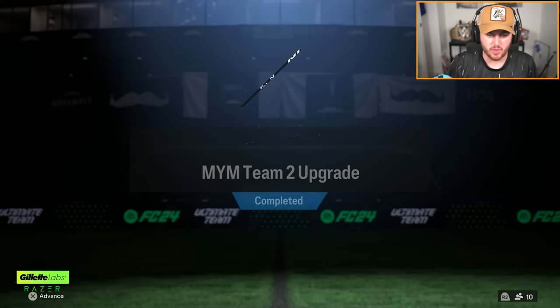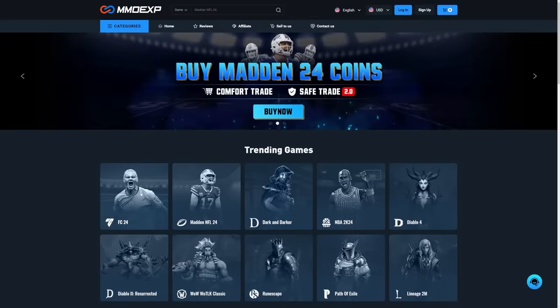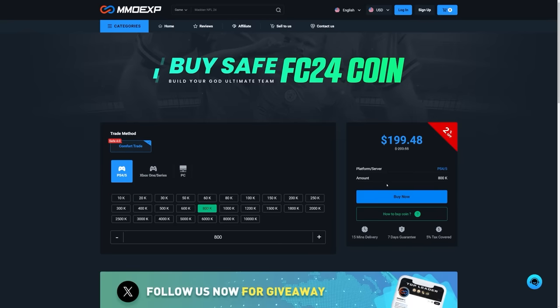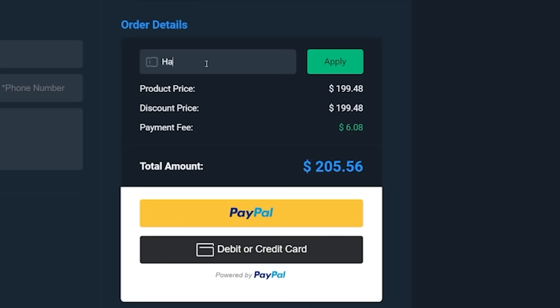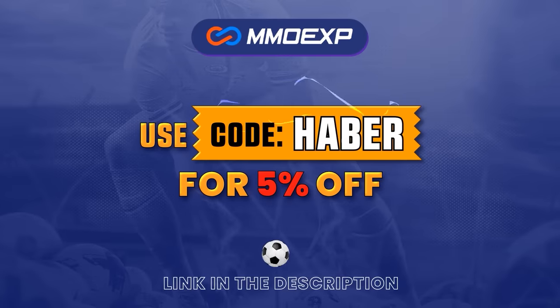EA dropped the Make Your Mark Team 2 upgrade and re-released the Icon Picks. Let's open these up and see what we get. If you guys are looking for cheap, fast and reliable Ultimate Team Coins, check out MMOEXP.com — link in the description to save 5% using code HABER.